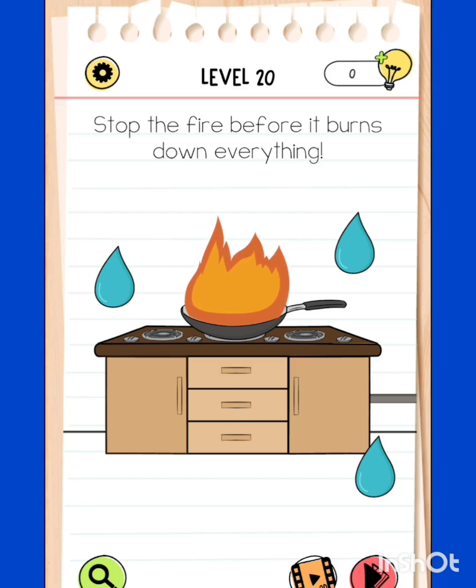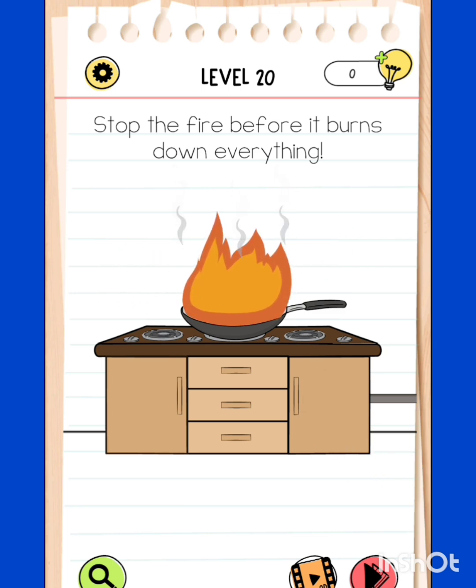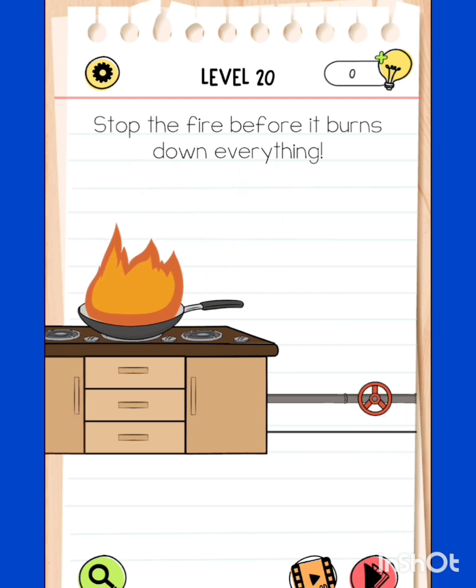Level 20: stop the fire before it burns down everything. We use water droplets to stop the fire - but it's still burning bright. So we swipe towards the right and close the main valve. You are great!